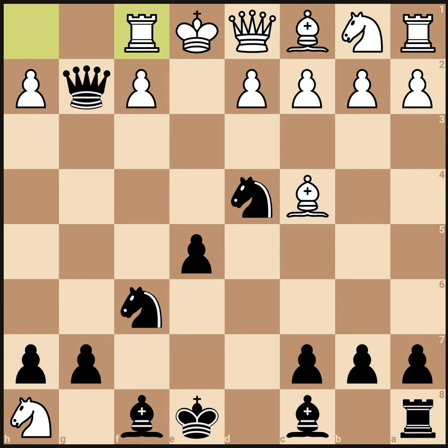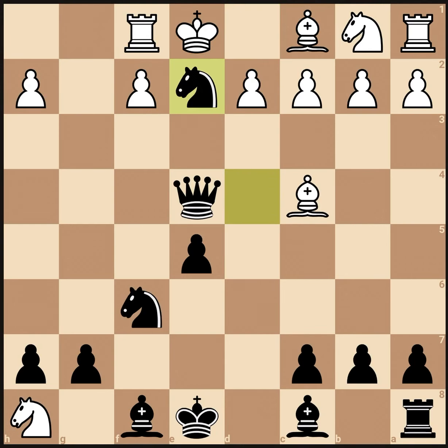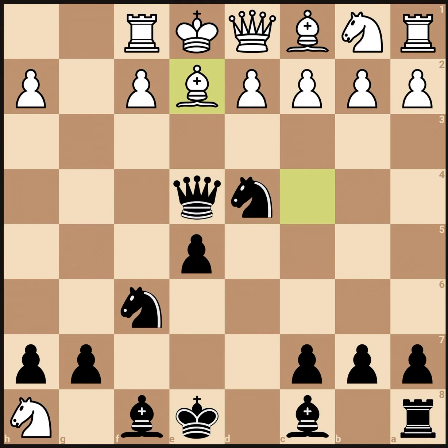But now you can play queen to e4 check. White only has two moves. He could block the check with the queen, but then you just take the queen with your knight — he's down a queen, so you can easily win from here. He could also block with his bishop, but then you can go knight to f3, which is checkmate. Because the bishop on e2 can't take our knight since it's pinned to the king, and now the king can't move. So this is a smothered checkmate.